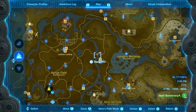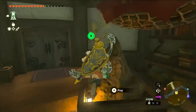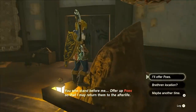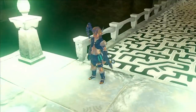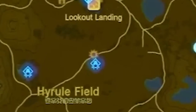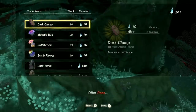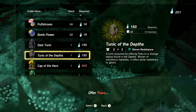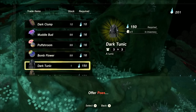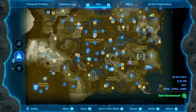The first Bargainer statue is going to be located southwest of the Wetland Stable. If you have a light root near it, teleport to that — but if you don't, the nearest chasm is in central Hyrule right here. Once you reach it, he's just going to be sitting there on a rock. Talk to him and you can get the Tunic of the Depths for only 150 poes. These poes will also give you the Dark Link armor, as well as any amiibo armor you have already gotten in the past.